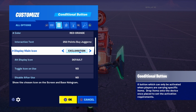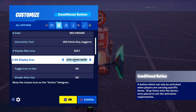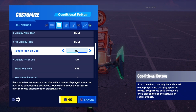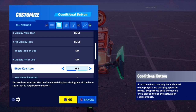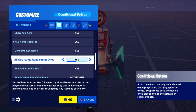The display main icon and alt display icon don't really matter, so I'm just going to put that as bolt. People have to use — put that as no. Toggle icon on these, it doesn't really matter. Show key item doesn't really matter as well, but key items required is the main thing to set your price of the perk — so 250. Consume key items, make sure you set it to yes. All key items required at once, yes.